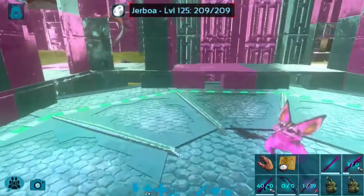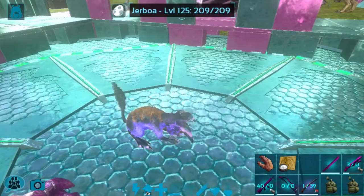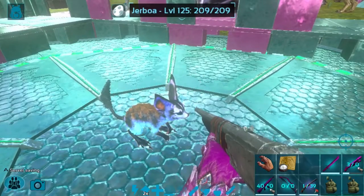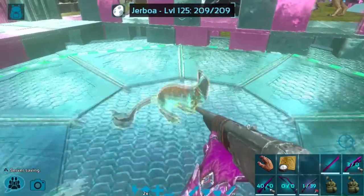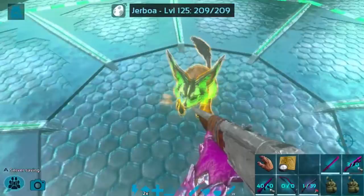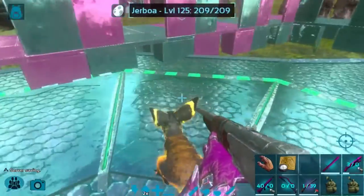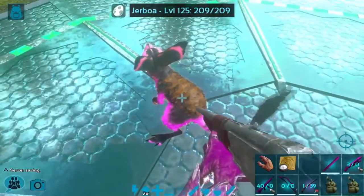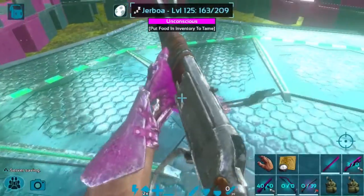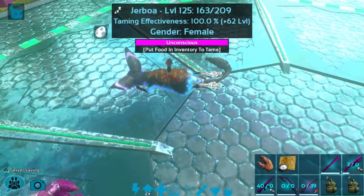Oh my gosh, they are just so adorable. You can pretty much take your time taming this because they don't really run away until you start shooting. As you can see it only has 209 health — they are very fragile creatures. They should only take one dart, and I'm not going to aim for the head but the body. And there we go, one dart and she is down.